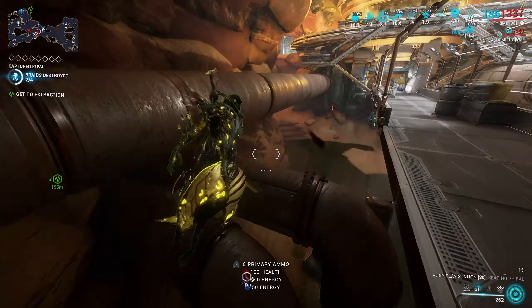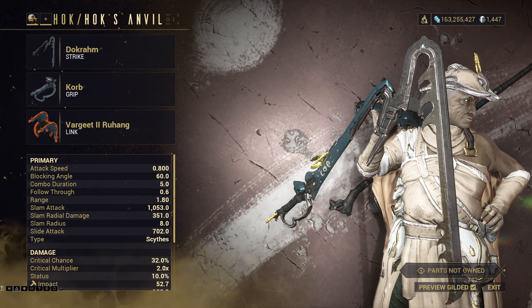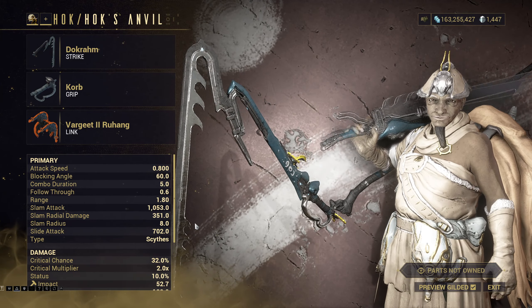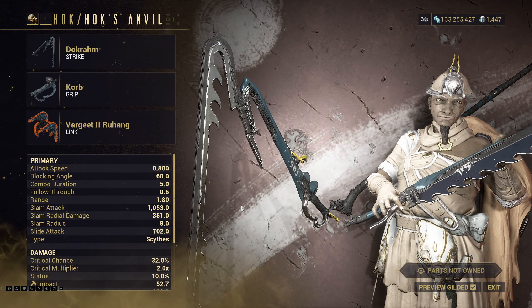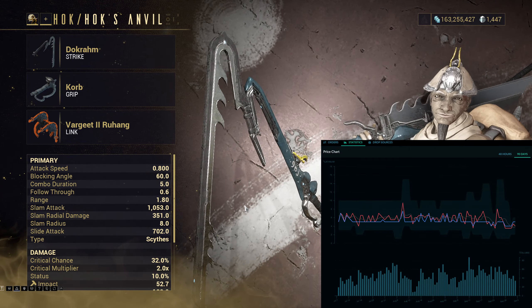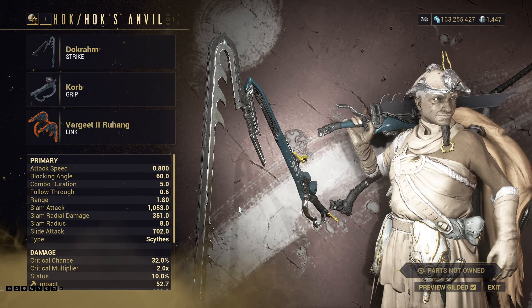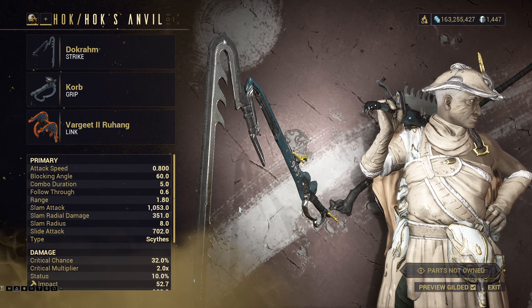Before you mod it, we need to make a Zaw that works well with Contagion. For the highest damage, there's just one option — the one you see on screen. The Dokram has the highest base damage out of all Zaws, and the link I won't even try to pronounce is there to maximize critical potential and add as much damage as possible. Since Zaw ribbons are really affordable, it's something to consider when crafting a Contagion Zaw. The Dokram without a ribbon is worse than a lot of others with a ribbon, but not all — some have very low base damage, and I would avoid that when focusing on Contagion.